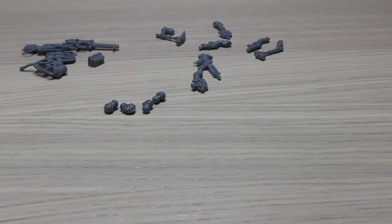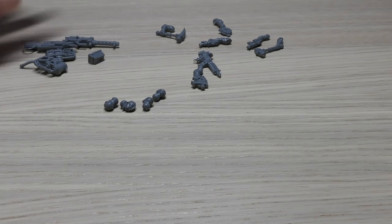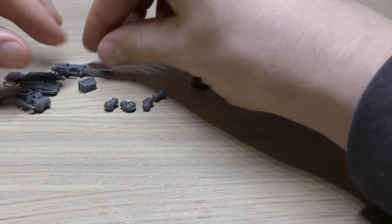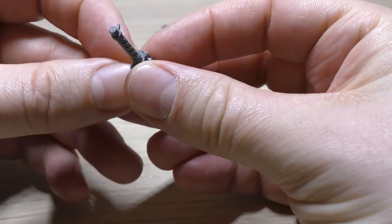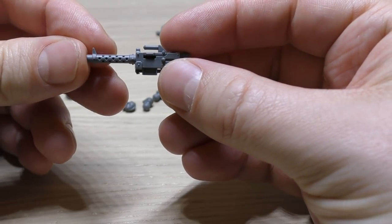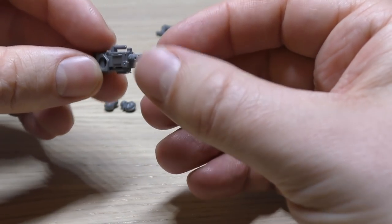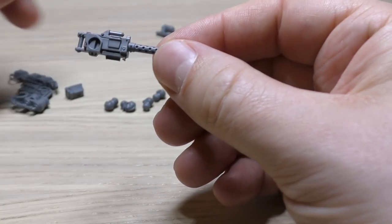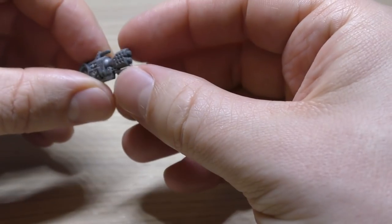Before I go I just wanted to break down the spare parts that you get with the Atalan Jackals, because I completely forgot to do it while going through the review - I just got so carried away by how awesome the models are. Anyway, for the quad bike here's the heavy stubber - looks like a Browning machine gun, absolutely awesome. It's not that good in game terms though. Much better to have the mining laser or even the incinerator - this big flamer. This weapon looks awesome too. Those are the two weapons you can have on there.